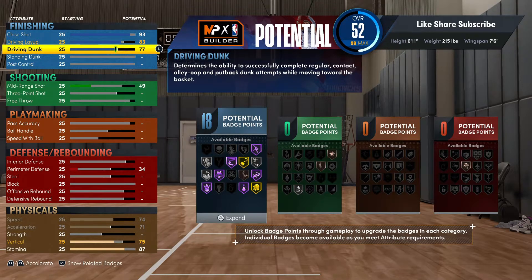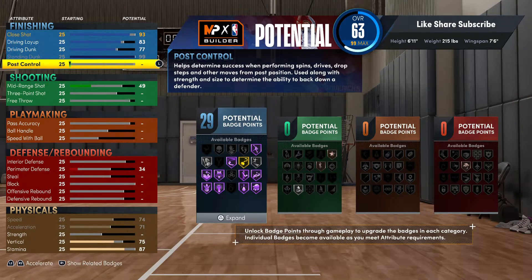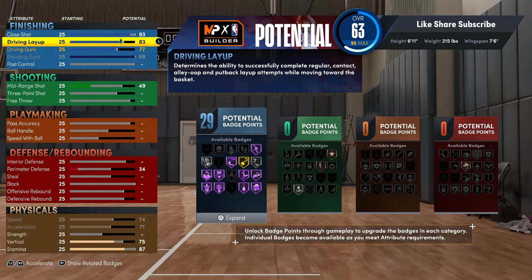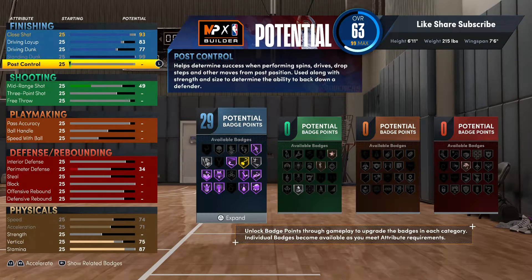77 on your driving dunk. For your standing dunk, we're maxing that all the way out — you're getting 99. You got Hall of Fame Posterizer and Hall of Fame Rise Up. Those two badges transform your build completely. You could have silver or gold Posterizer but on a big man you'd need enough badges to make up for not having gold or Hall of Fame.